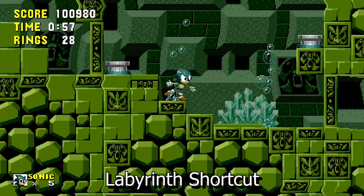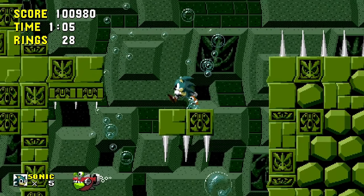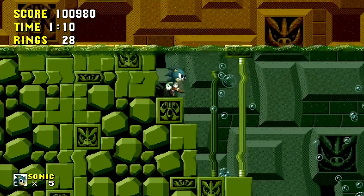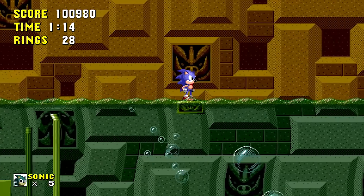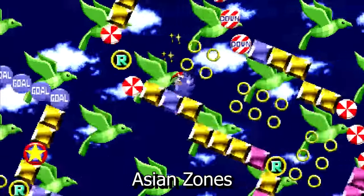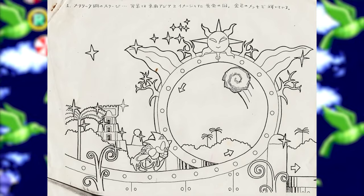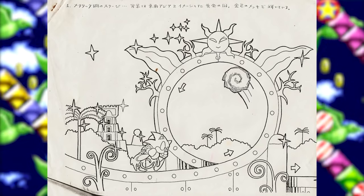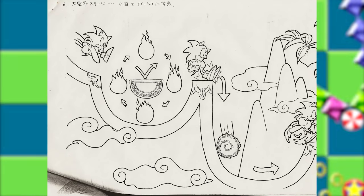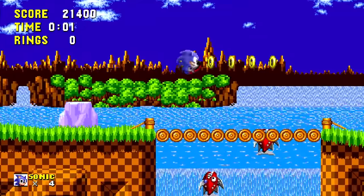Whoever built Labyrinth Zone built themselves a handy shortcut that skips almost all of Act 1. Early in the act there's an underwater switch — pressing it opens a nearby door, but also triggers a dual function. If you head back up out of the water, there's a small platform that will carry you pretty much to the end of the stage, skipping most of Act 1. During development it also appears Sonic was going to have a round-the-world theme. Concept art by Naoto Oshima reveals ideas for a gold-plated level based on Southeast Asia, a mountainous zone based on China, and a zone with a Japanese cityscape. Green Hill Zone was specifically designed with American audiences in mind, its blues and greens inspired by California.